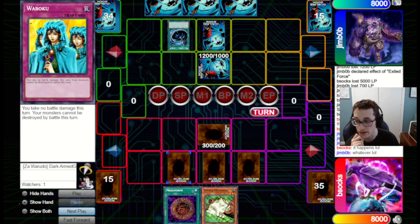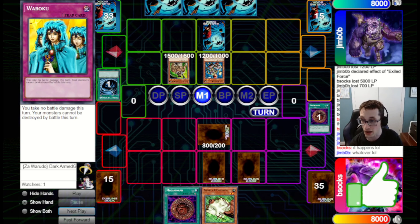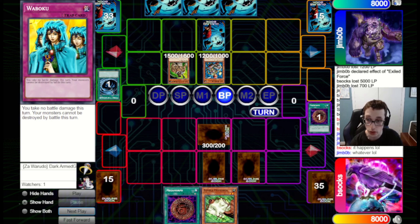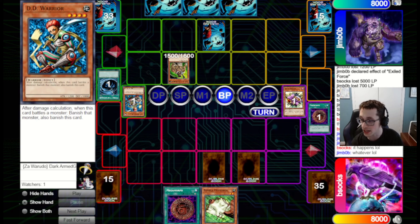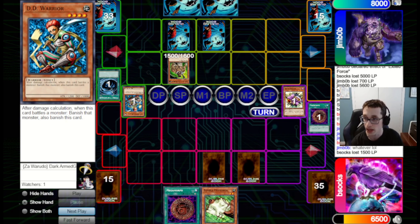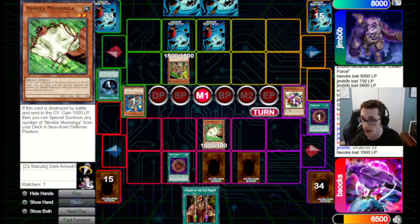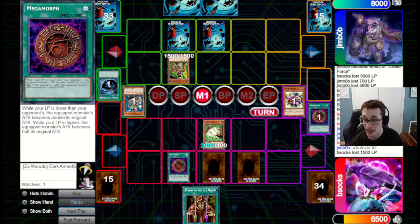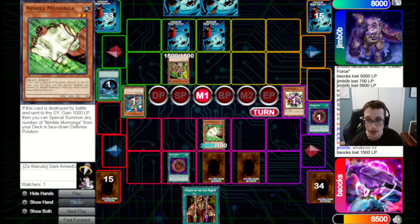They do indeed hit that Megamorph bluff — very glad I did that, so they got unlucky on that 33% chance of hitting the dead card. They attack into our Reaper with D.D. Warrior Lady, then directly with Wild Heart. Wild Heart's a bit annoying but we don't have any way around it. We summon Momonga, equip it with Megamorph, trying to hit over the Wild Heart. We know they've got access to Mystic Swordsman Lv2, so we don't really want to set it. Maybe they took out some Battle Traps for Decree.